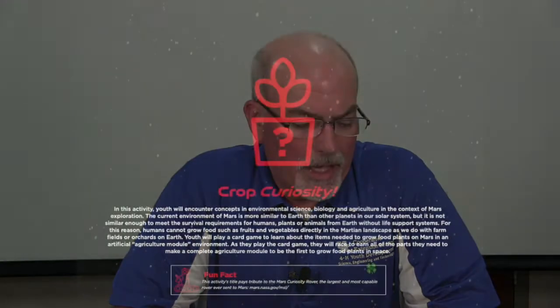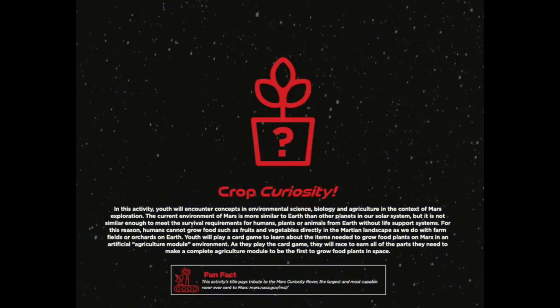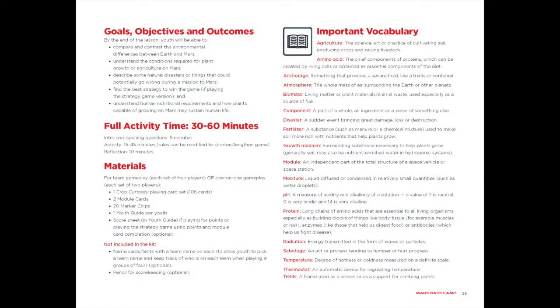Our third activity in the Mars Base Camp experiment is called Crop Curiosity. The goals and objectives of this activity are for youth to be able to compare and contrast the environmental conditions between Earth and Mars, to understand the conditions required for plant growth and development on Mars, describe natural disasters or other things that could cause a crop to fail on Mars, find the best strategy to win the game, and understand human nutritional requirements and how plants could be capable of growing on Mars.